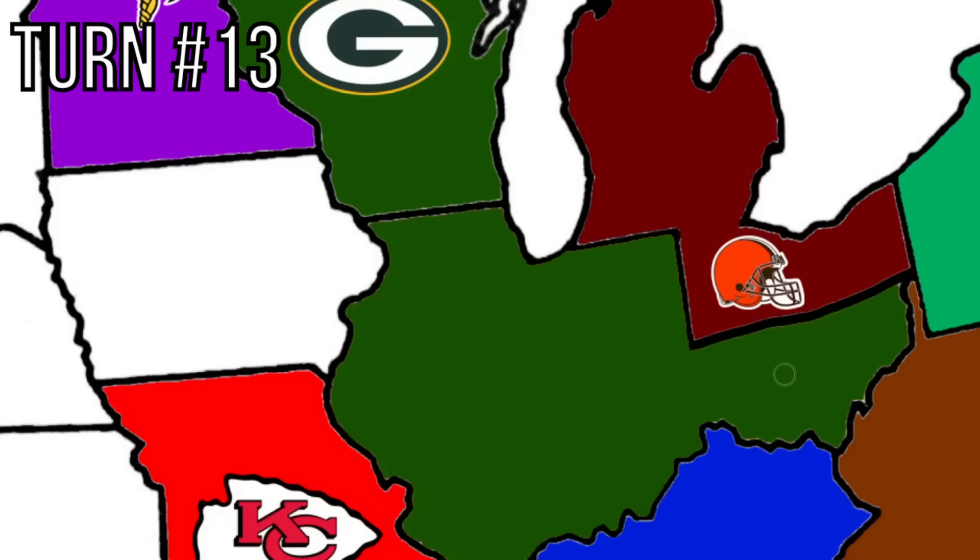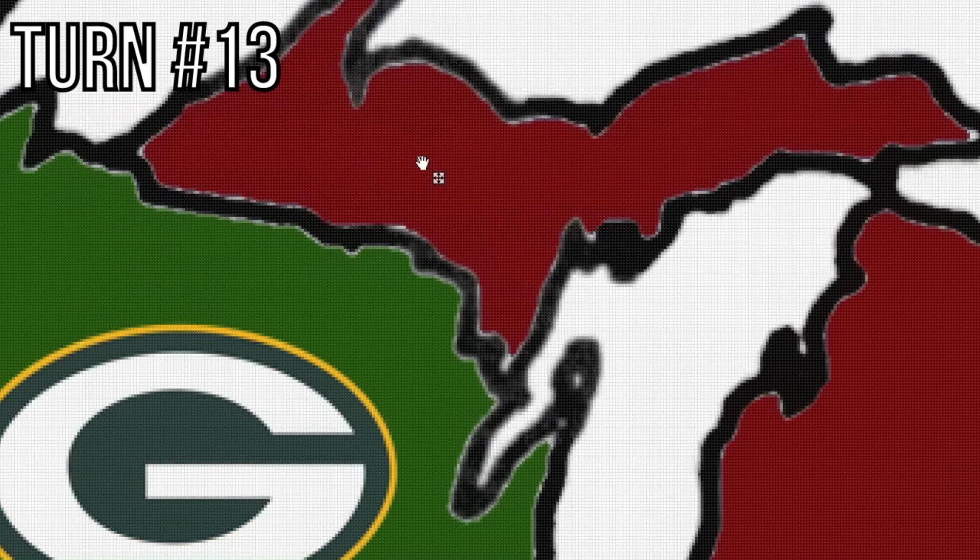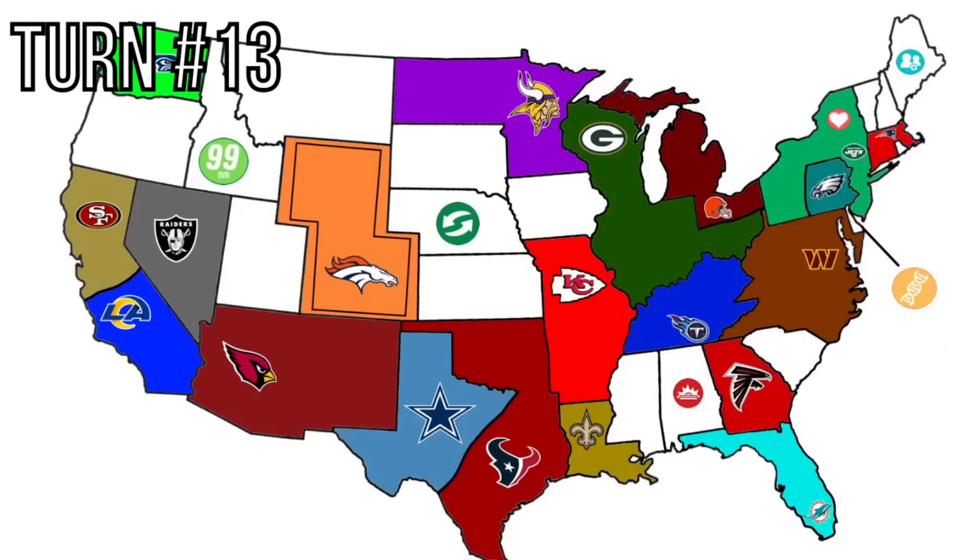Turn 13 — first we've got to color the Upper Peninsula since I never colored it before. Here's what the top 20 on the map looks like with 20 teams remaining and 12 teams gone. We'll go back to the wheel for turn 13, which gives us the Chiefs.